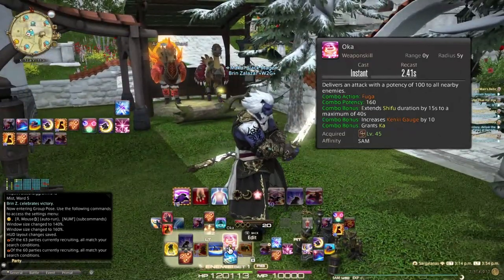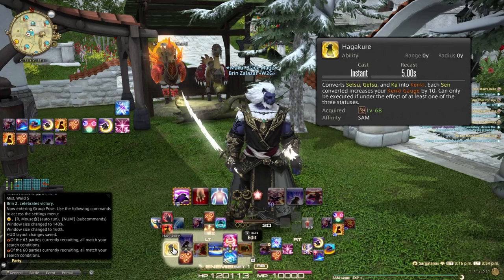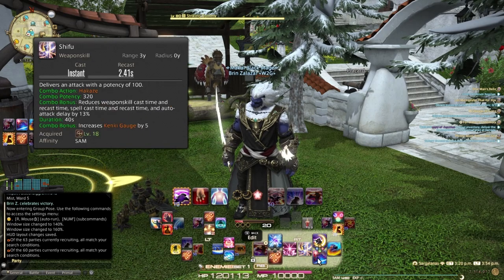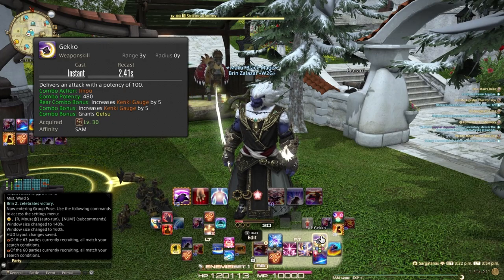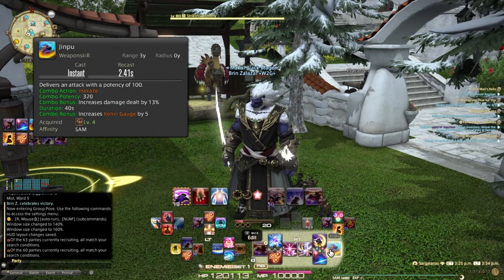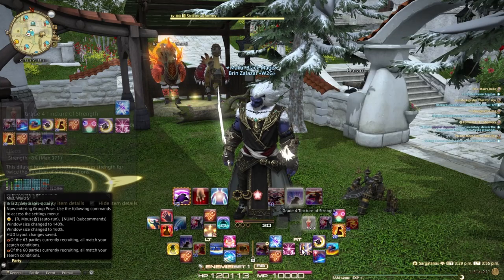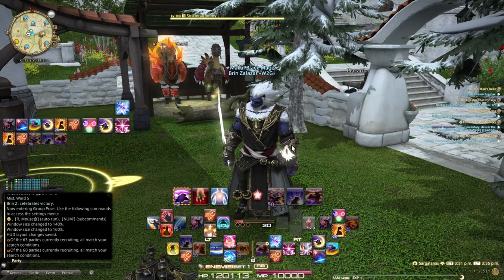I've also got Kuten, Guren, Tamba Gensai, Hagenkur, Higanbana, and Yekinu on the left side. On my right-hand side, this is generally my single-target rotation: Hakase, Jinpu, and Gekko. I've changed this up from my earlier video because I want to keep my damage up — you want Shifu and Jinpu active all the time. Shifu increases your weapon skill speed while Jinpu increases your damage and boosts all skills, especially damage over time with Higanbana, which is a one-minute DoT you put on enemies.